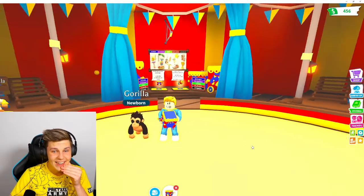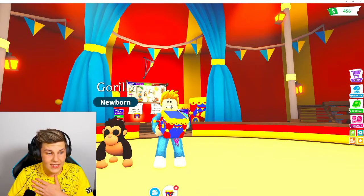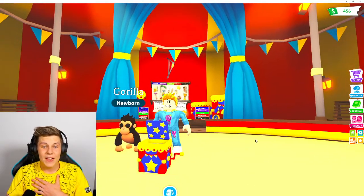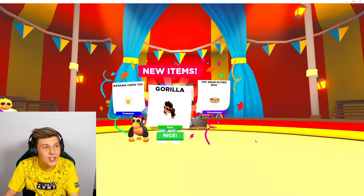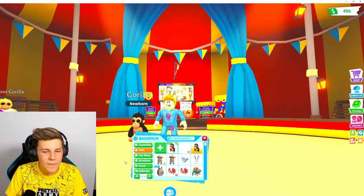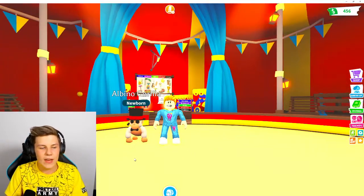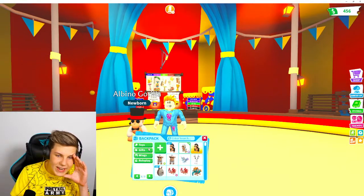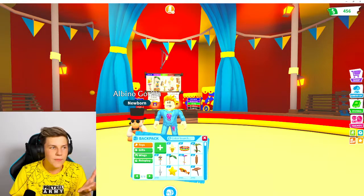Pretzel Army, we've run out of money - this is gonna have to be the last normal box. If we don't get the ingredients I'm gonna be so sad. It's the same stuff again - just the banana tree toy and the toy jump flying disc. We need a really awesome name for our albino gorilla. We've got two rolling pins, one sigh, and two gold stars, but none of the goblets yet.